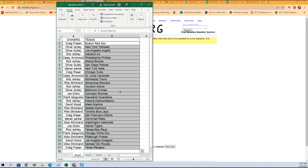There it is right there — your lineup for this box of Pristine. Craig F with the Red Sox, Oliver G with the Yankees and Angels, Rick A with the A's, all the way down to Craig F with the Rangers. Any trades? Let's get them in the chat. In the meantime, I'm going to alphabetize by team name with the owner's name staying with the teams — it's going to make our life easier for sorting and shipping, which means it gets to you faster.